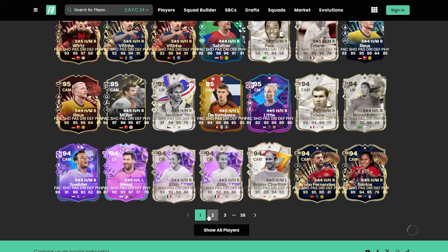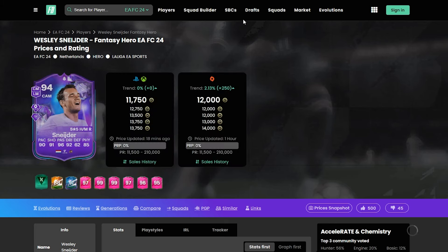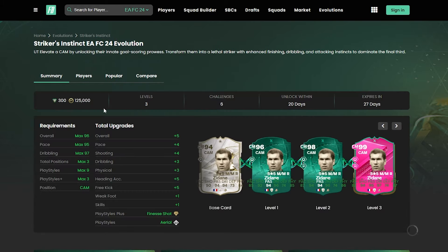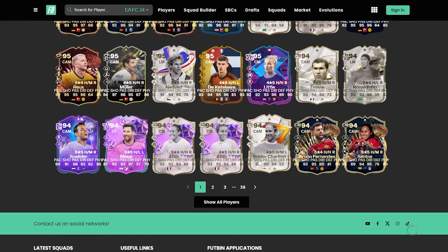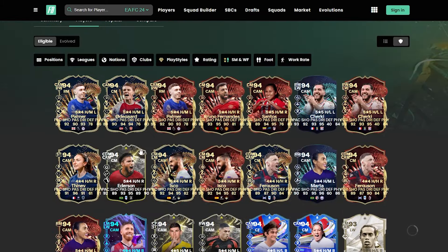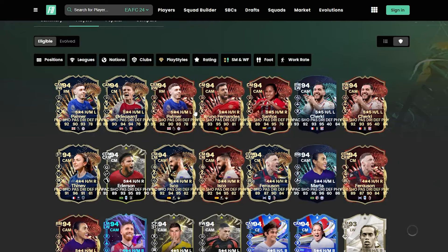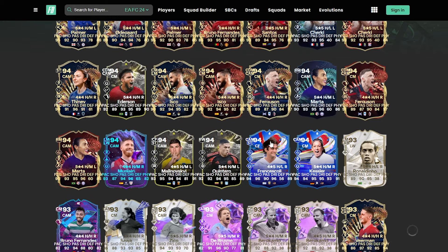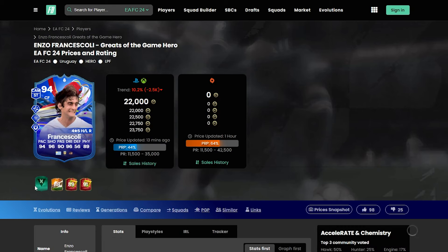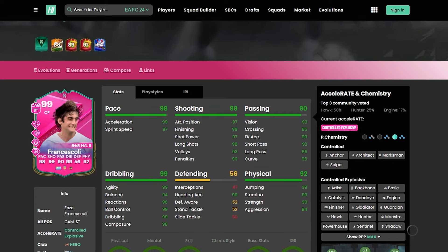Bruno Fernandes has got a 97. Schneider's obviously got himself his 97 footies card but you could turn him into a 99 if that's your player. Bobby Charlton wouldn't be a bad shout either. Cole Palmer has already got a 98 Make Your Mark. With Odegaard, Enzo, Francescoli - he'd end up with 98, 99, 99. It's a pretty decent one - there are some top end stats there. It really just comes down to who is the player you actually play with.